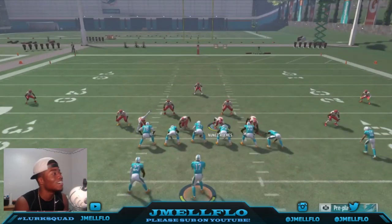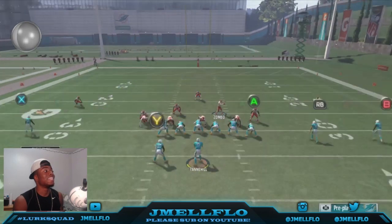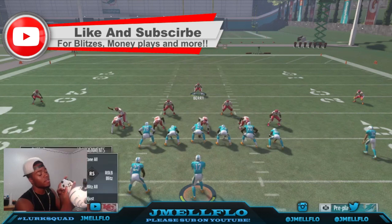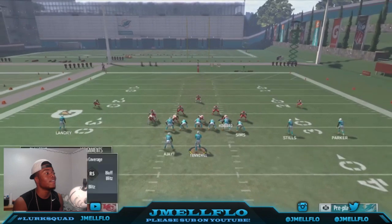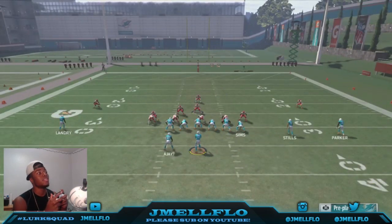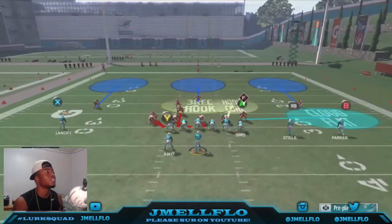The only thing you want to do is base align, shift your D-line to the left, and then re-blitz the right outside linebacker right here — just hit RB and then hit the right stick and it's done. Then this guy right here you can put in a zone. I usually hit LB, LB, B and put him in a zone.